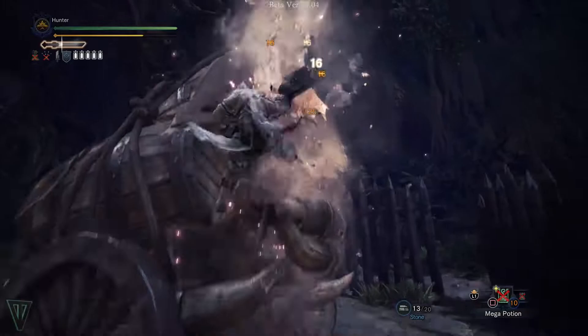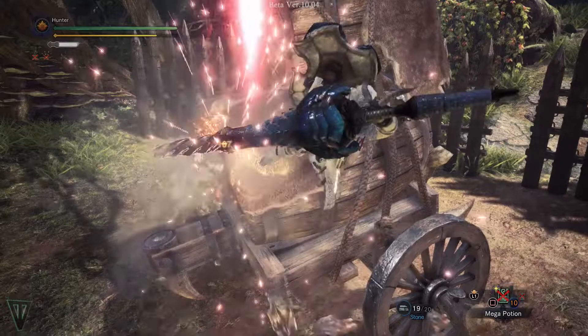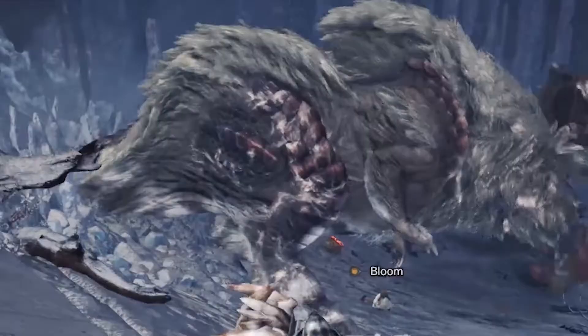Wounding attacks are big hit attacks that will almost always wound the part of the monster you are on. Wounding parts is incredibly helpful as anyone who attacks that part while it is wounded will be dealing increased damage and have an easier time breaking that part. A wounded part will have a white blemish and scars on it for a set amount of time — target these parts when you see them.